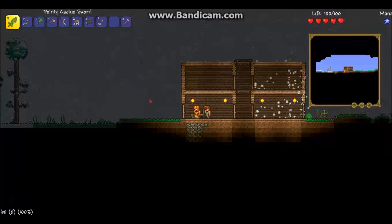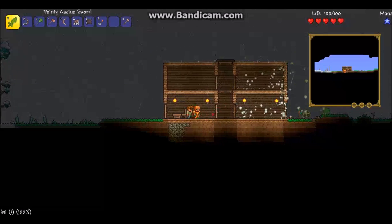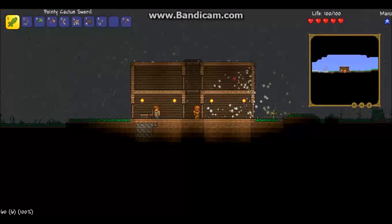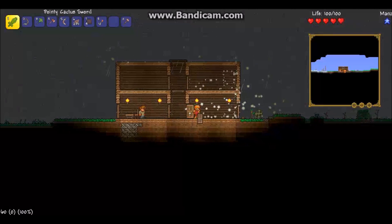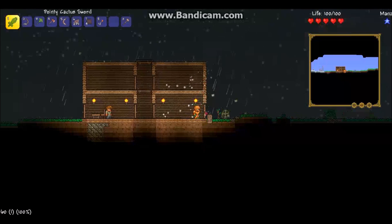There wasn't a pumpkin sword, so I just got a cactus sword and cactus pickaxe, which I'm very glad about because look at how huge this thing is. Let me show you how awesomely it destroys mobs. I don't think the wall works though.